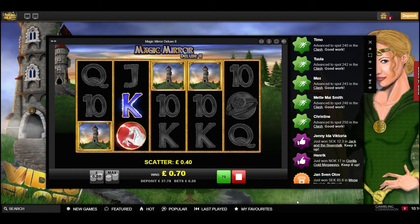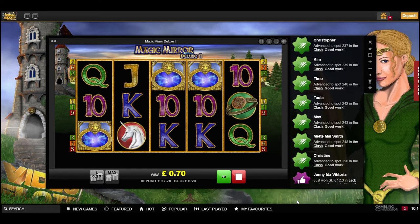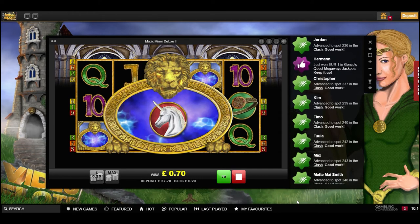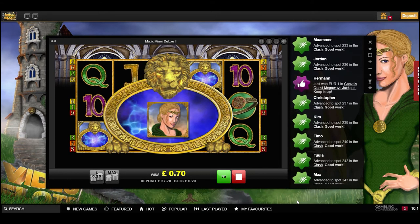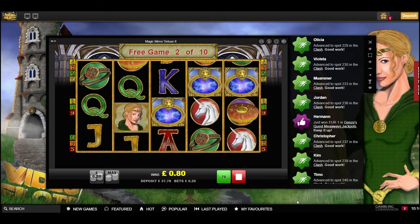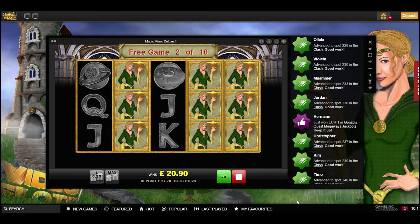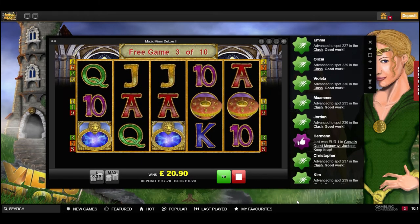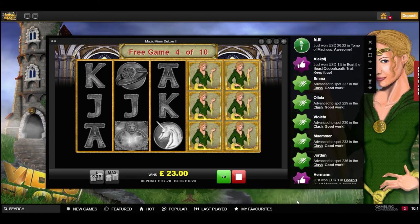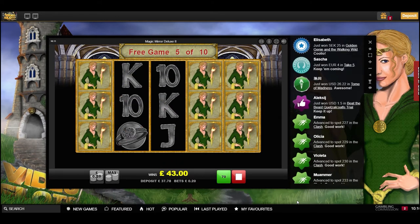Bonus number one on 20p stake! Let's get a good symbol and see some re-triggers. Just not the top lady because she never comes out — but she's got to come out then! Three of her — that should be all right. 20 quid, 100x there for free! Come on three mirrors — there's two more, let's see if we can get four. Four is a thousand x I believe. Oh there's another three there — it's a decent bonus off 20p, 200x now. That's a good bonus!